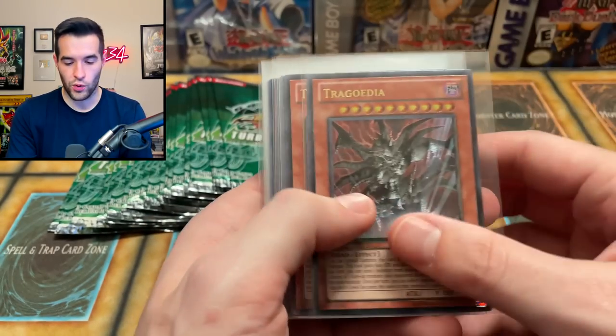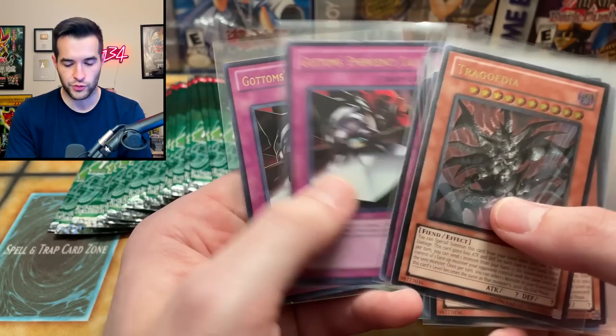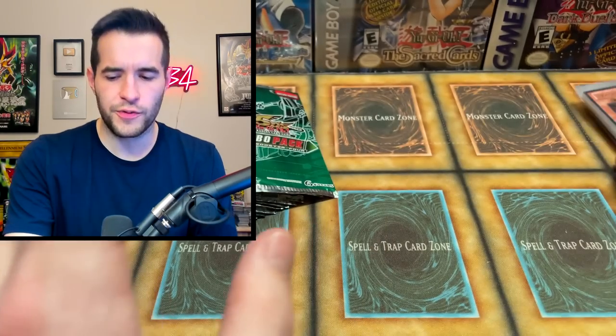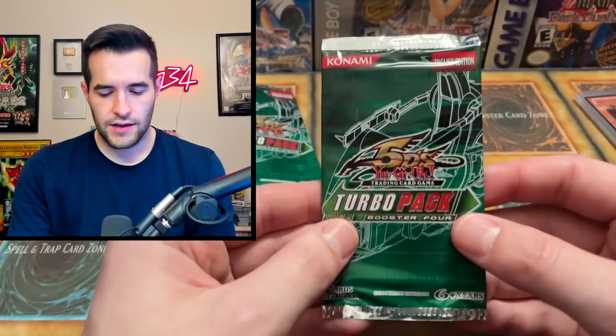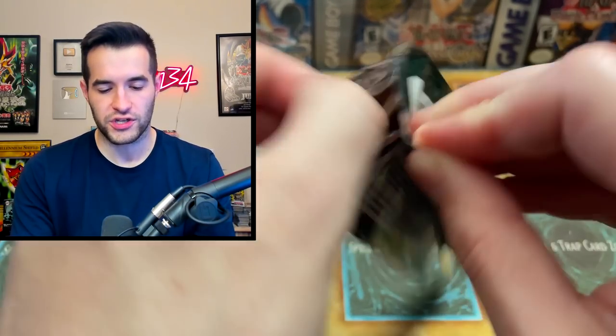It feels like we might be getting extra foils, which is amazing. I mean that's always awesome. I don't know if we're going to get more but at this point I'm extremely happy because we pulled every card. Pulled two Divas, two Trigodia. I mean if we pull a third Diva at that point I think we just lose it — that would be 14 foils, which is basically 50% more than we got last time. I've seen weird OTS openings where people get like 12 ultimate rares instead of five or six, but I haven't really seen it with Turbo Pack.